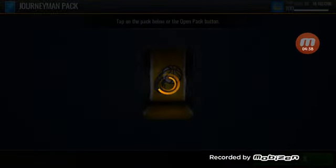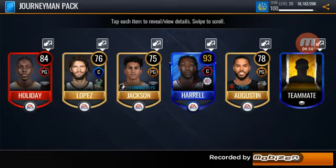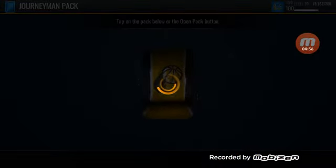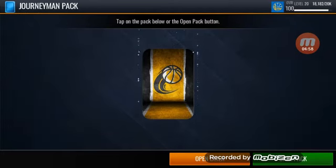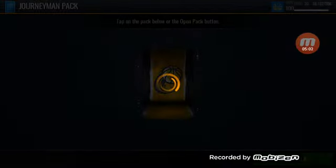Now we have journeyman packs - I don't know exactly what's in these, I think they're just similar to the other ones except they're not team based, but I could be wrong. Never opened one of these before. There's more in it - teammate token, Jrue Holiday. Some good stuff in there, and after the teammate tokens we can get another 97 to 102 overall player in the sets.